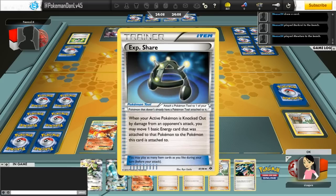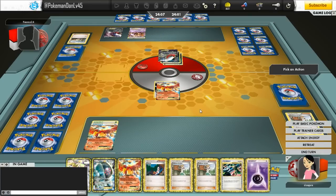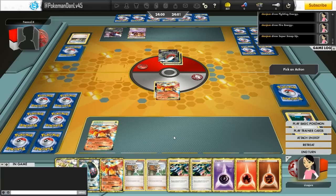My opponent uses Random Receiver, revealing a lot of his deck — possibly a glitch on PTCGO — and then uses Bianca. That's not the card he got from Random Receiver, so I do know he has an N in hand. He just attaches an energy and passes as I top deck a Psychic energy. I use Cheren because I don't really want to discard all that, and draw into a Super Scoop Up and two different types of energy.